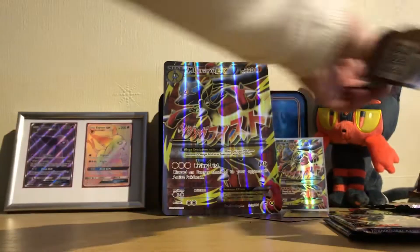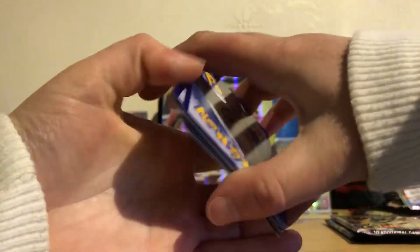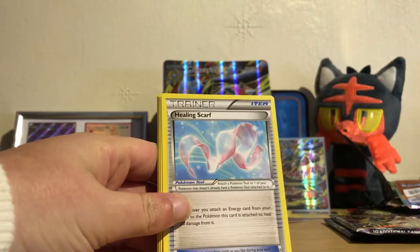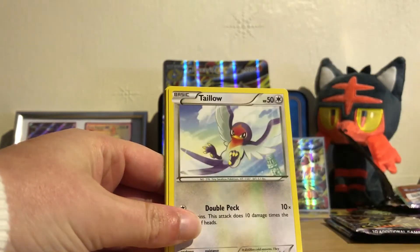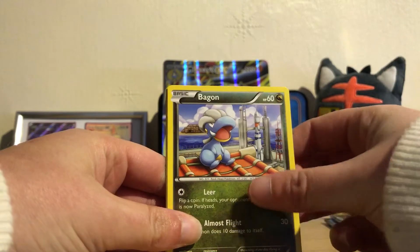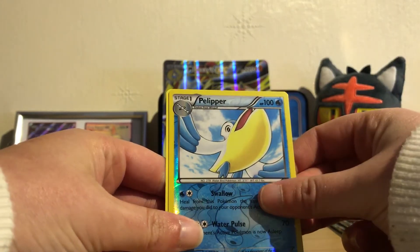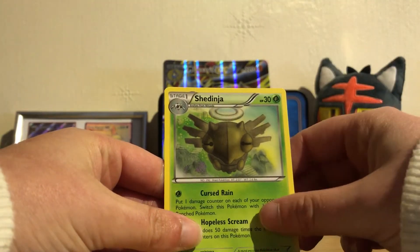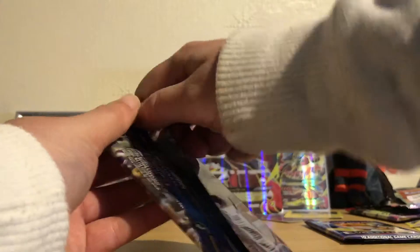Even though a lot of these packs are quite outdated, I'd say this box is definitely worth the money. We have a Healing Scarf, Silcoon, Wurmple, Taillow, Bagon, Pidove, a nice Pikachu — reverse holo is a Pelipper and the rare is a Swinub. Now for the Ancient Origins pack, which is the set I pulled my full art Lugia card from.